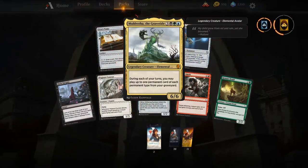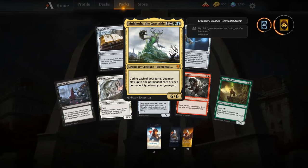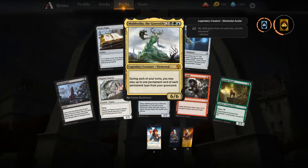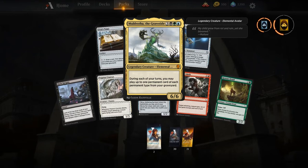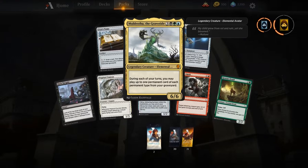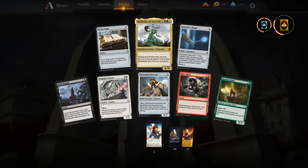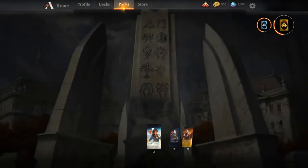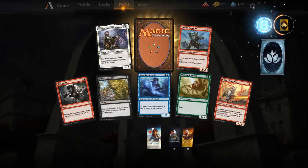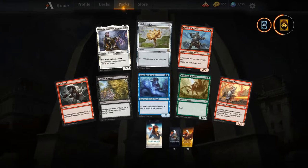Muldrotha, the Gravetide! I'm so excited to build around this card — this is the M19 standard deck I really want to build. I'm glad we got Vraska, glad we got Muldrotha, we're getting the lands. This card is a 6/6 for six that does nothing on its own, but the value engine is insane. So glad we cracked a Muldrotha — going to jam it in some games.